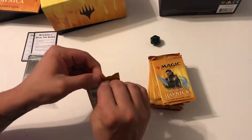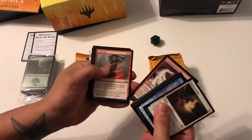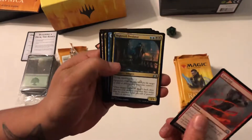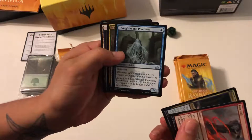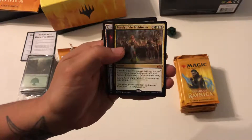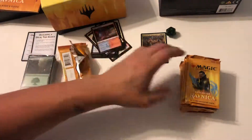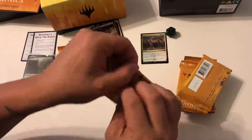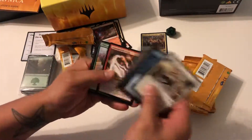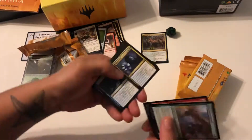All right, we're just pretty much going to jump to the rares here. We'll go to the uncommons — separate these. Got Lava Coil, Nightveil Predator, Thought-Bound Phantasm, and March of the Multitudes — ooh, mythic too! That's not too bad, that's a good start guys.